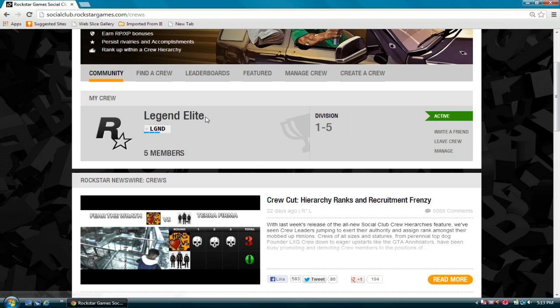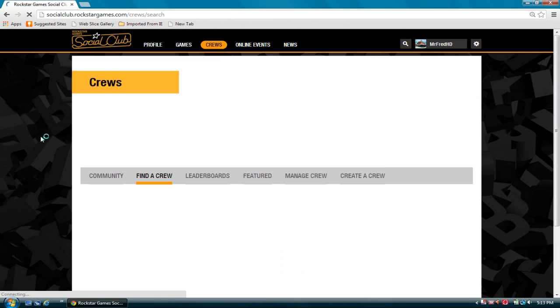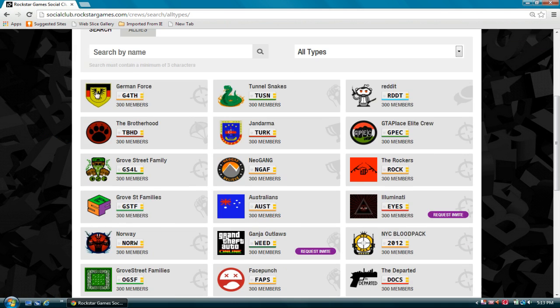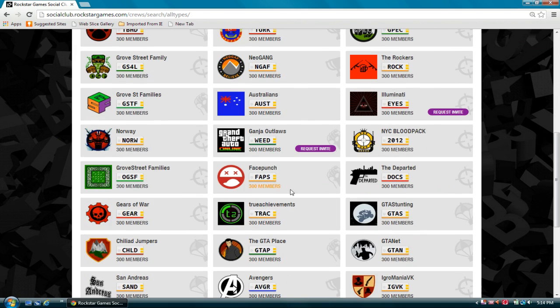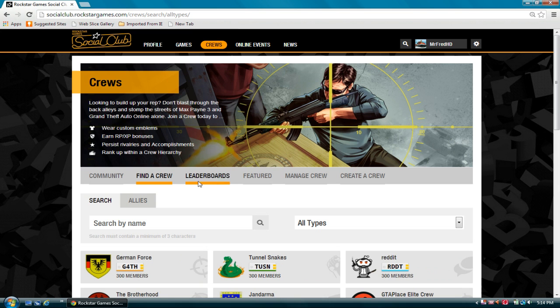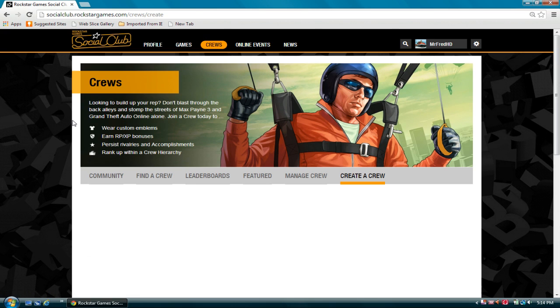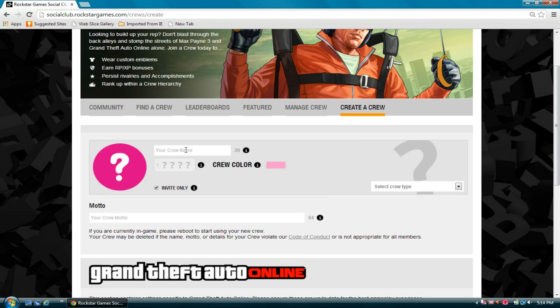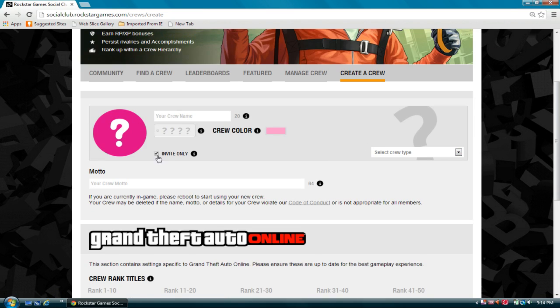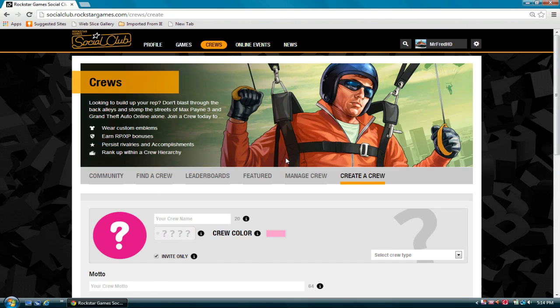I already have a crew but it's pretty simple — you can either find a crew, type one in, or there's a whole bunch already made. I'm pretty sure the max is 300 members, which sounds like quite a bit. Or you can create your own crew simply by typing in a crew name, selecting its type, color, and whether you want invite only or not — you probably don't want random people joining.